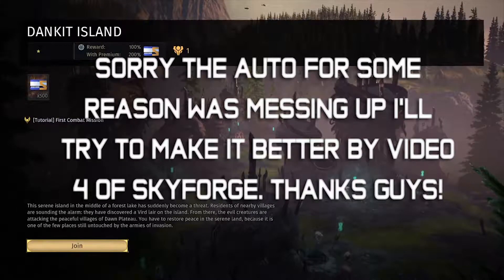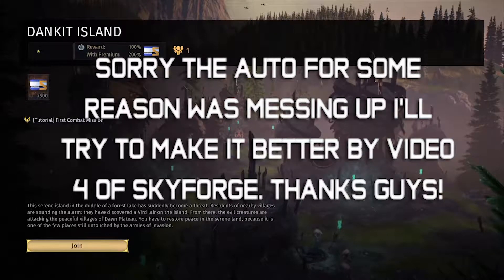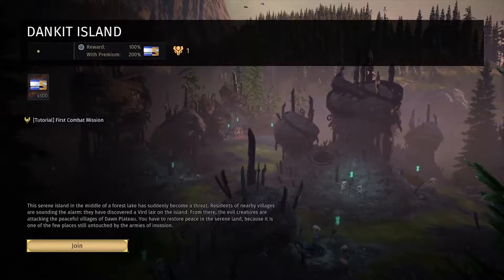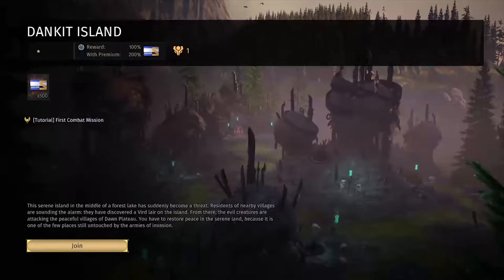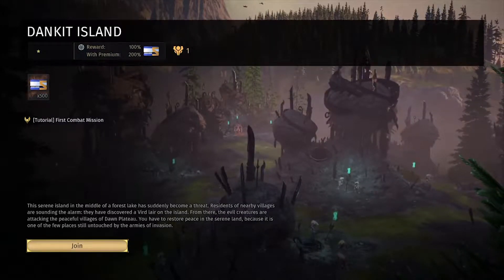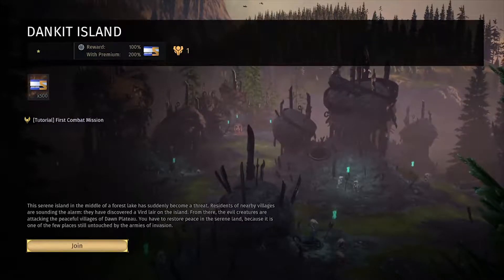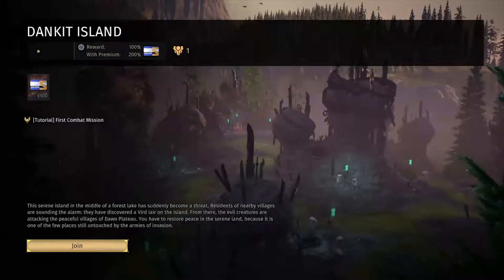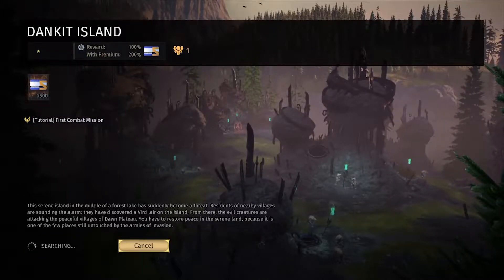This certain island in the middle of the lake has suddenly become a threat. Residents of nearby villages are still alive. They have discovered a void layer on the island. From there, the evil creatures are attacking the village of John Platinum. You have to restore peace to this certain island because it's one of the few places still untouched by the armies of the evil agents. Alright, let's go.